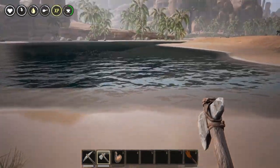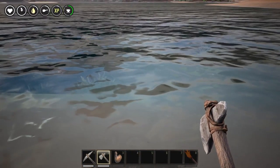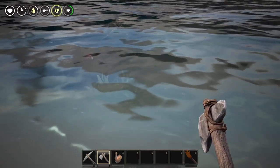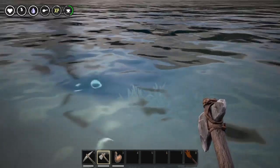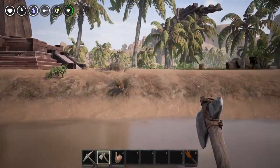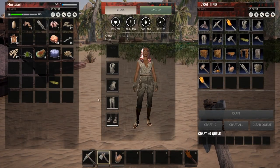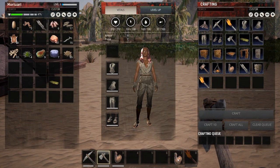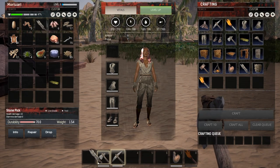Oh yes, now it has a bar — it didn't have one earlier. So if I go into the water and press 3, will it refill? Yes, it did refill! Pressing E will help me drink. And I have my canteen of water with me, which is perfect. Let me put that in the number 7 slot and move that away so I can put my sword in here.